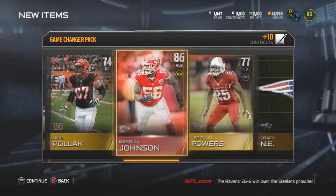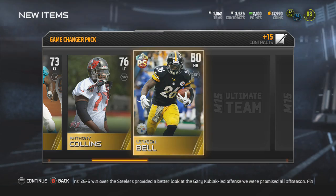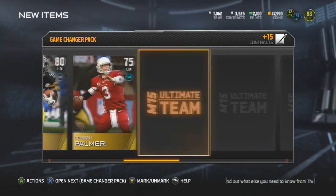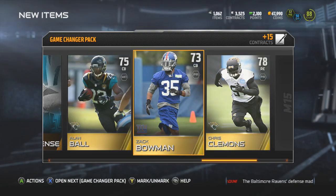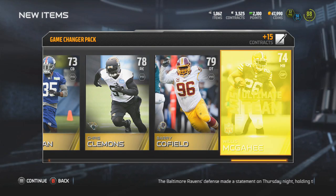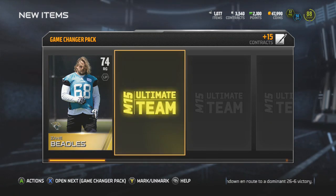I've got some good tight ends now, some awesome middle linebackers. Getting a McKinney, a Collins, a Le'Veon Bell — little Rising Stars card. He's got pretty good trucking as a running back if you're looking for that. Got Allen Ball, Bowman, Clemens. Getting a Cofield and the last one is a McGay — haven't seen him playing at all this year. Another gold badge — three gold badges, that'll be about 30k.